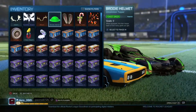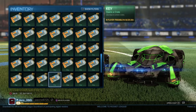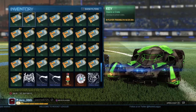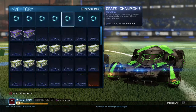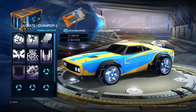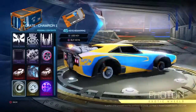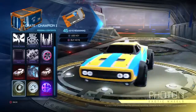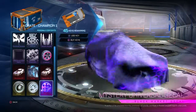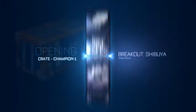Hey, today I'm going to be opening — I think I have like 45 crates and 45 keys. Hopefully with that we can get something good and turn it into a profit. I have five CC1s. What I really want out of here would be like a Dominus or two, and then painted Loopers or mystery decals. Let's get right into opening them.